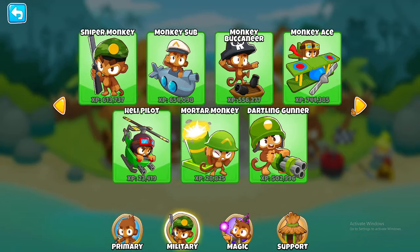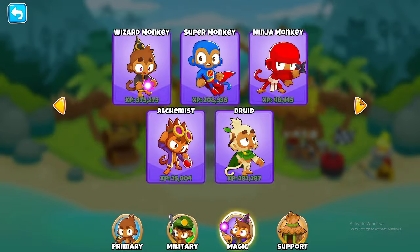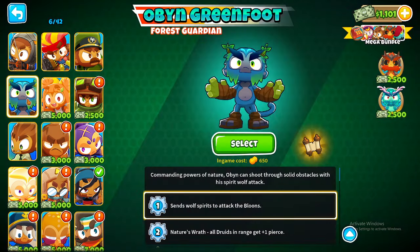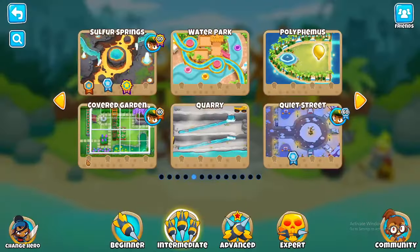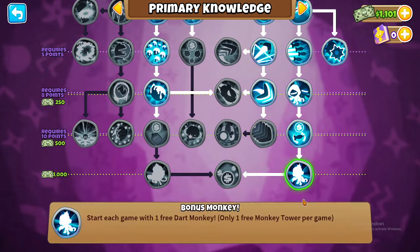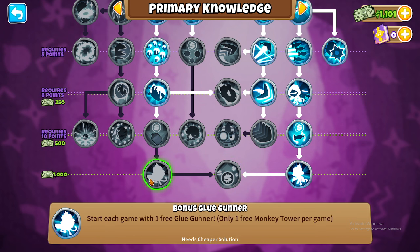If you're playing a match just to grind XP and level one tower up — like for a paragon — only use that tower and your hero. For your first hero, always go for Sauda, but grind using Obyn until you can get Sauda because Sauda will speed it up like crazy. In the knowledge tree, go to primary and go straight down that path to get the free dart monkey, then try to get increased starting cash.